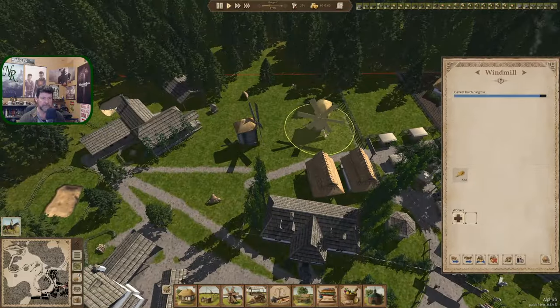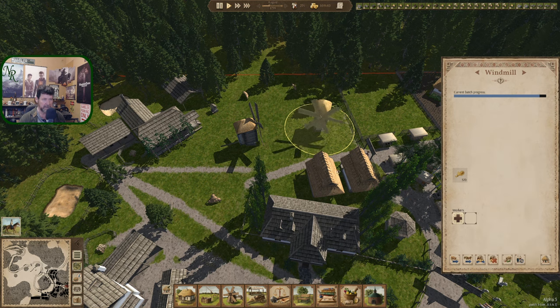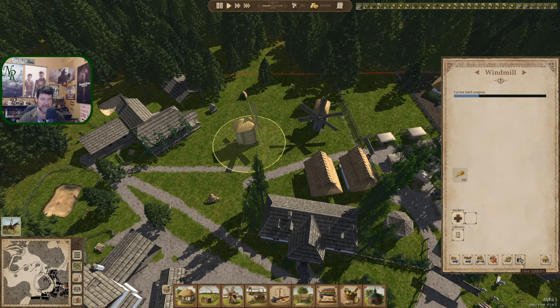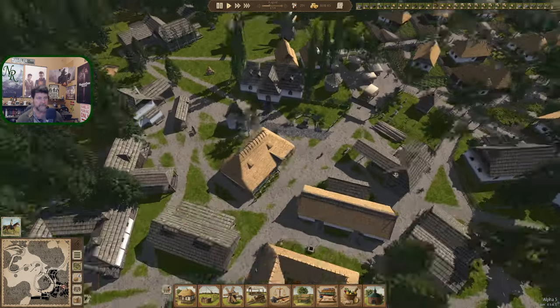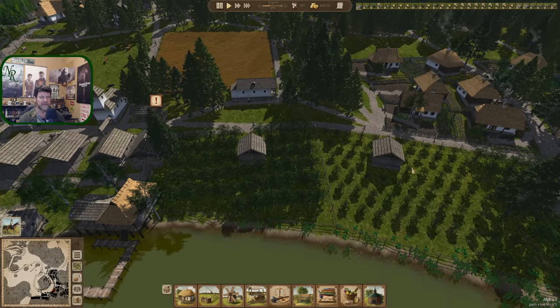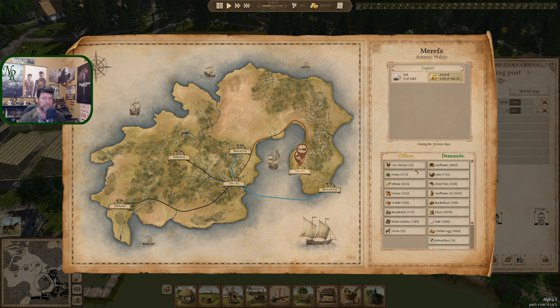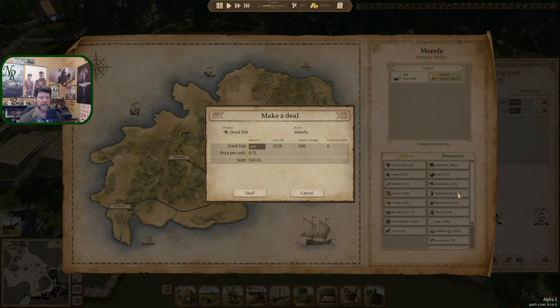Let's make sure you guys are still fully employed all year — everything but these two months, two people. Same with you. You're fine. Going over here — Marifa road map. Wheat so we don't need wheat, honey, textile, broadcloth, warm clothes, or horses to sell. Sunflower, lime, dried fish — no. Sunflower oil — no. Flower.